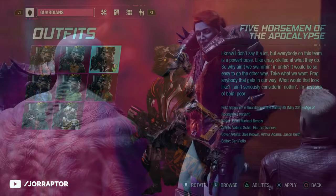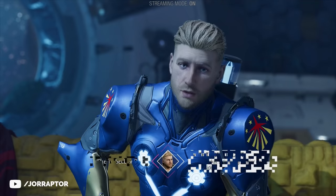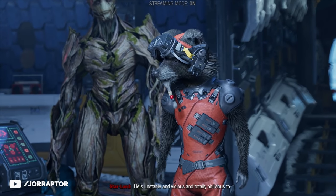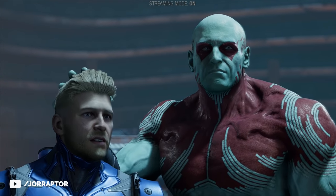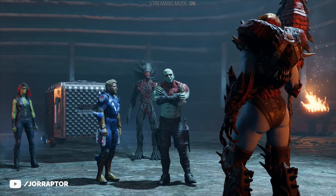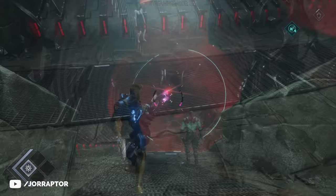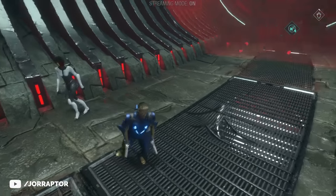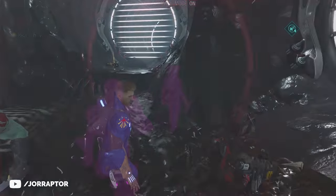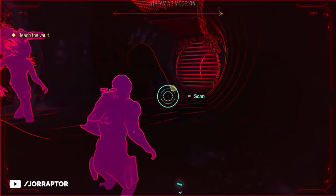The Apocalypse outfit for Rocket is number 3 in the menu, found in chapter 4 in Lady Hellbender's Fortress. The location depends on whether you chose to sell Groot or Rocket in chapter 3, and via chapter select you cannot change this choice. If you choose Rocket, at one point you're attacked by a drone, then order Drax to make an opening. In the sewer, everyone walks in a straight line, but at one point turn left to find the outfit.